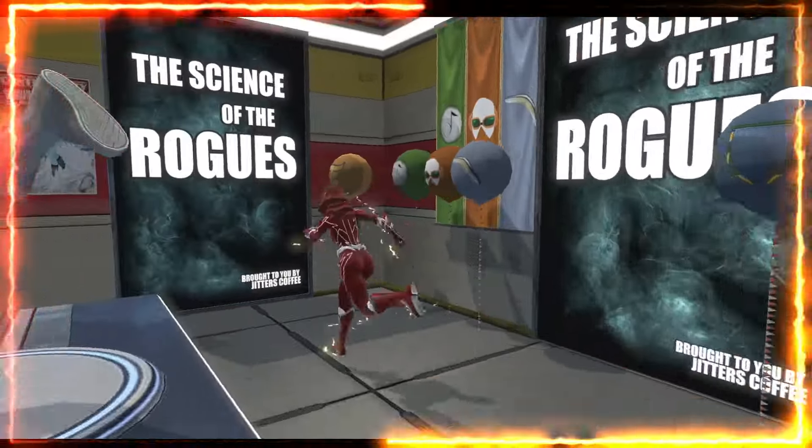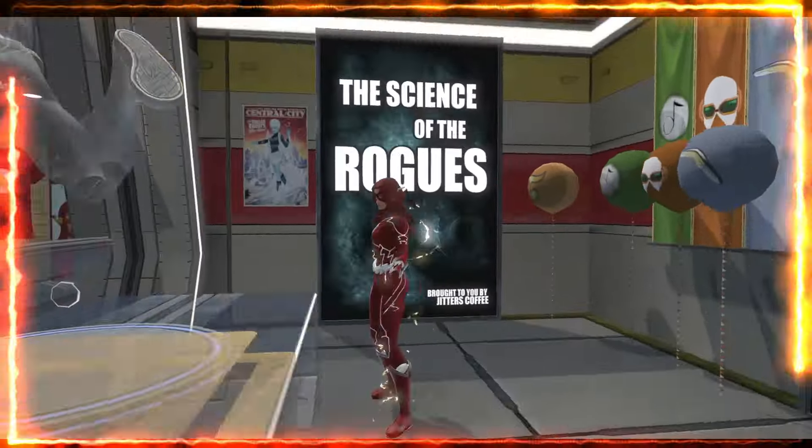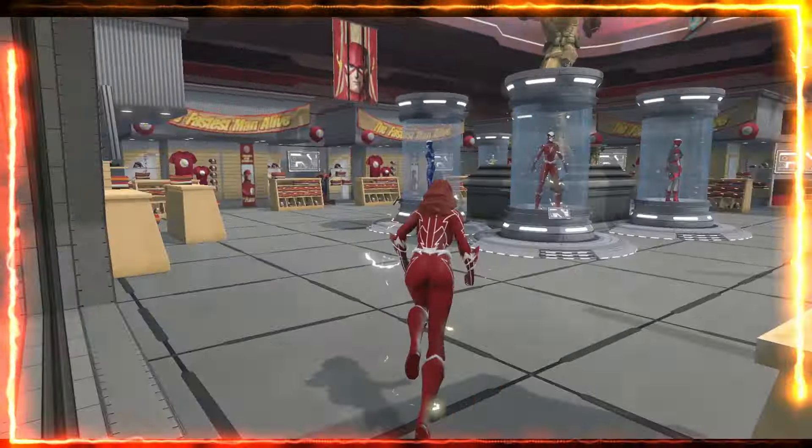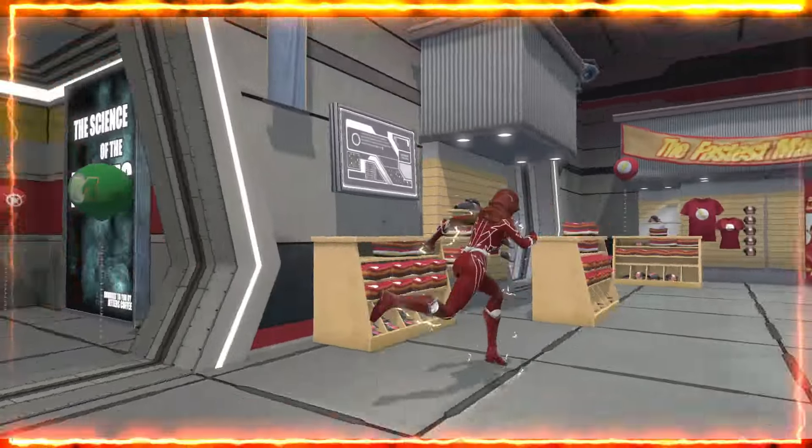A rugs area — but it fits. Signs of the Rogues. And we have Killer Frost here. So this is like the villains area, a little bit.